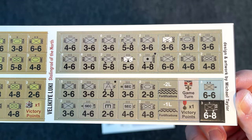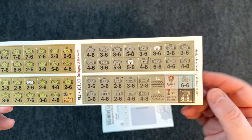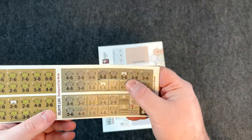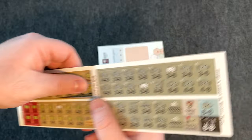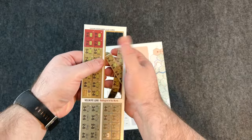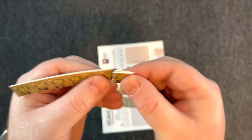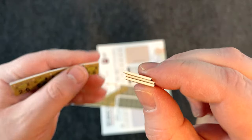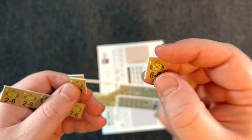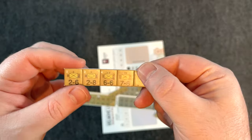The counters are double-sided — some units will have a backside, some won't. There are different colors for different unit types. Popping them out here — you always want to be careful: some counters tear, some don't. These pop out nice and easy with the little bendy bend. Look at the thickness — decent thickness, white core, though they feel thicker than some white core I've seen. Actually nice and sturdy. I may still end up rounding the corners; that's just what I like to do with these types of games.